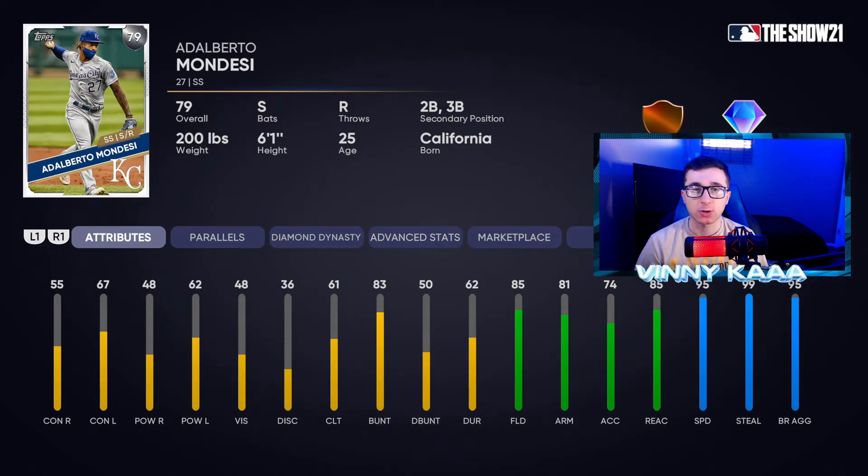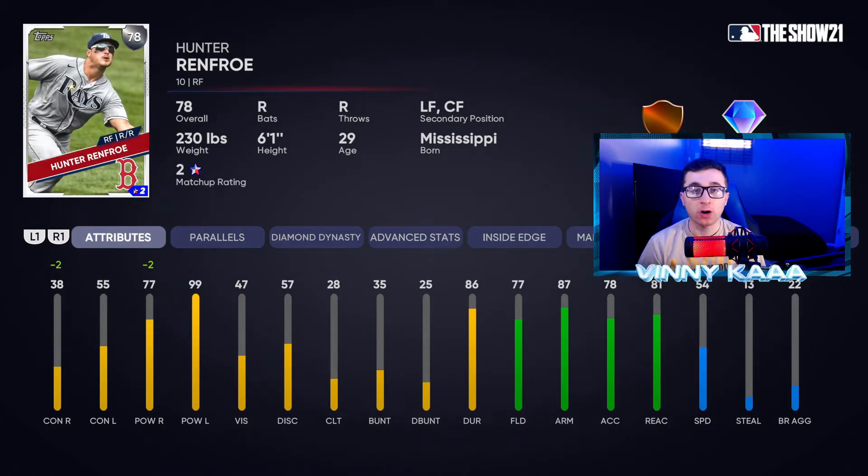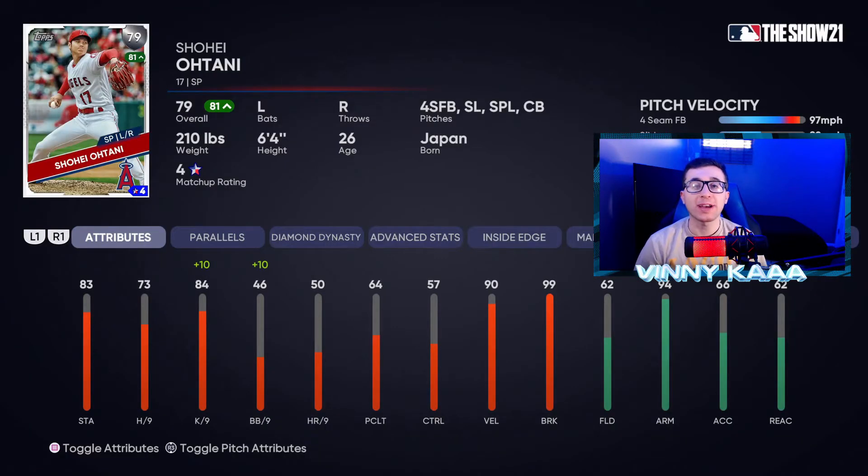This Hunter Renfroe card does it all as a right fielder — you can put him anywhere in the outfield. He has diamond defense with an absolute cannon of an arm. He can throw guys out from right field to third base if they try to tag from second. He has monstrous power with 99 power against lefties and 77 power against righties. This card is very underrated for a silver — make sure to snag him in your Battle Royale draft.